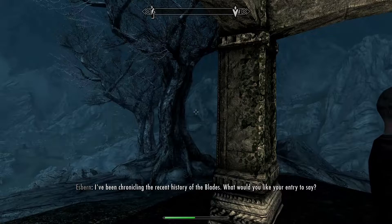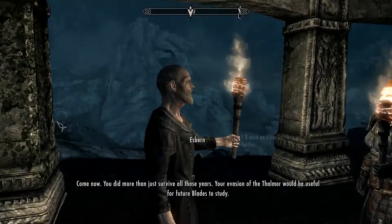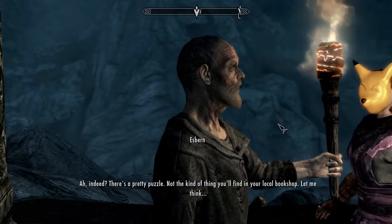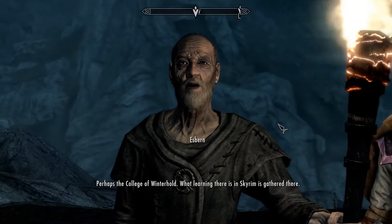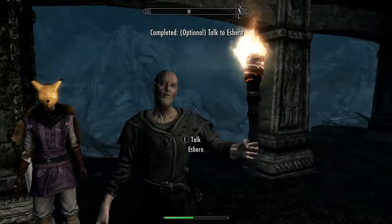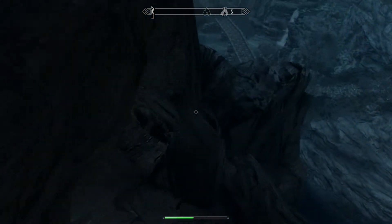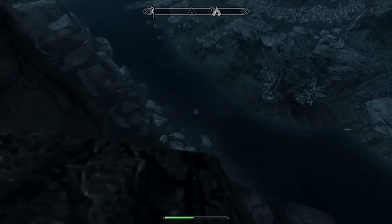Esbern says he's been chronicling the recent history of the Blades and asks what you'd like your entry to say. He tells me to go to the College of Winterhold - 'What learning there is in Skyrim is gathered there. One of the mages there may be able to put you on the trail of this Elder Scroll.' His beard kind of shifts around in a way that's awful.